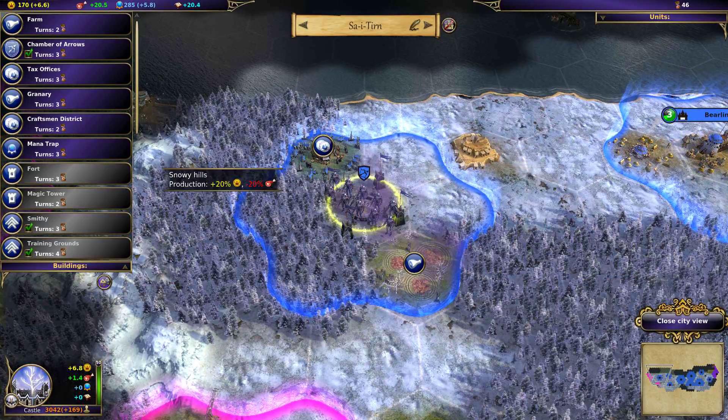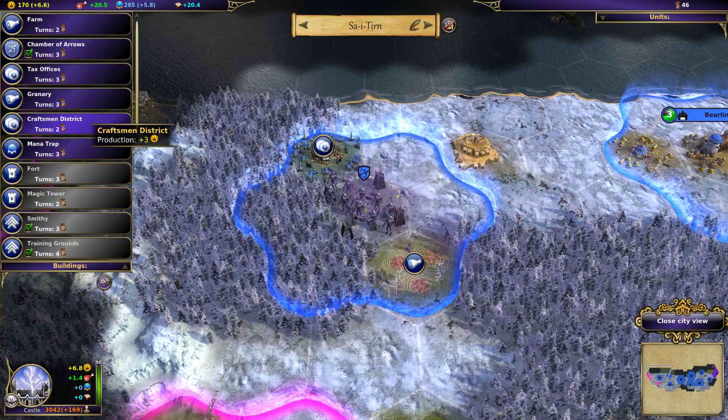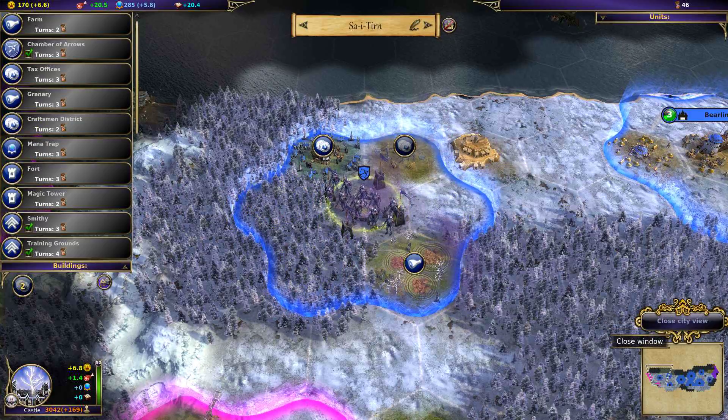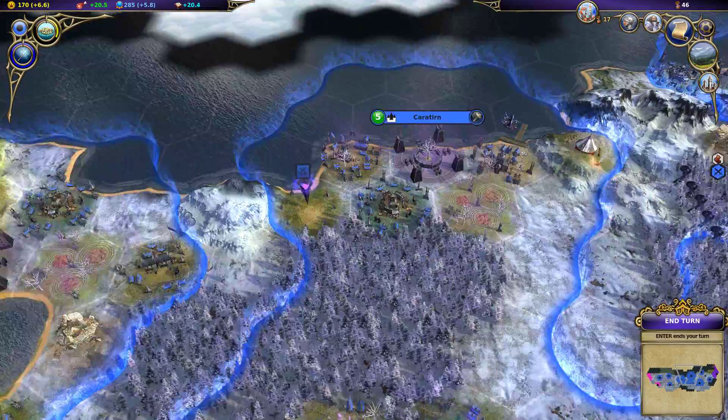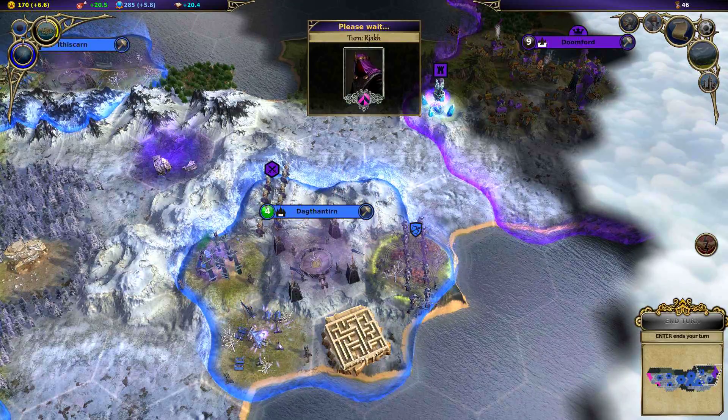Do our usual shot. So we got market, money — these are money makers. Go ahead and grab a craftsman district here. The Alda has something to amplify.